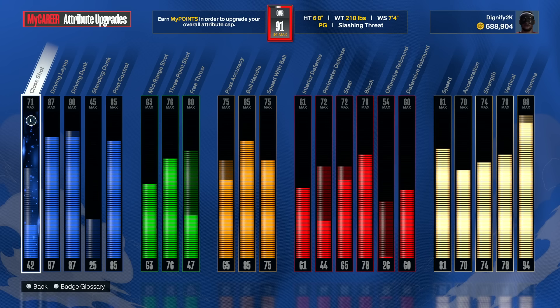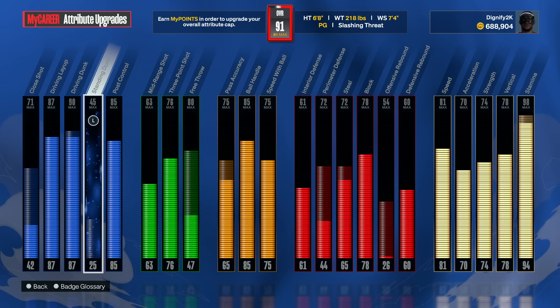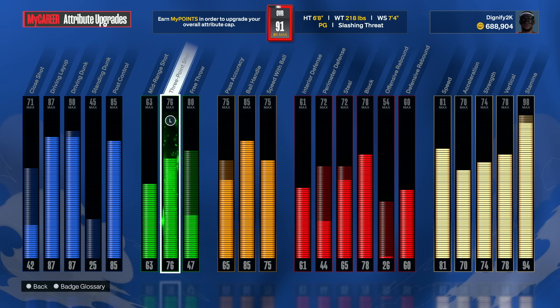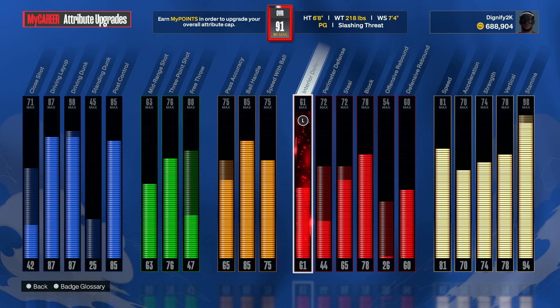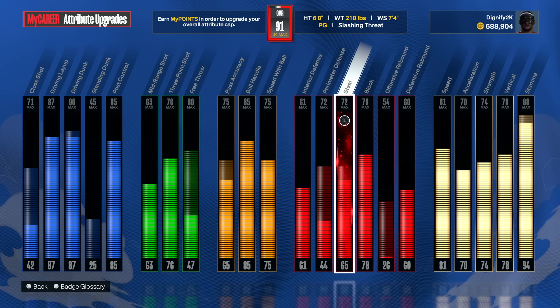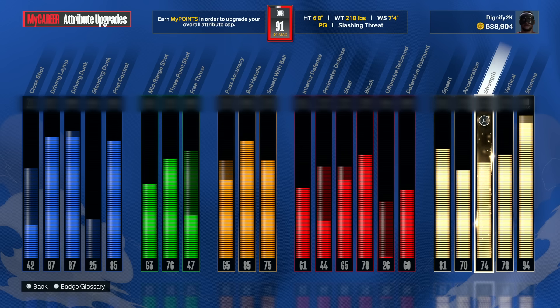Let me show you what I'm dealing with right now. I just made this build the other day and I'm already at 91 overall, silver tier. I went with the 87 layup off the bat, 87 driving dunk for the contact dunks, upgraded mid-range and three-point shot. Pass accuracy at 65 still gets the job done. I just upgraded my steel but haven't had perimeter or steel completely maxed out yet. I maxed out physicals to try to get some bulldozer animations, and I was pleasantly surprised - got a lot of nice bully animations in the paint.